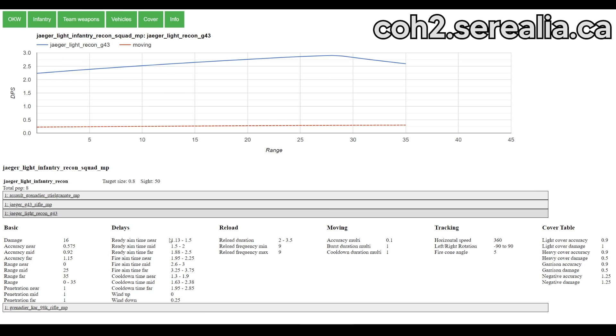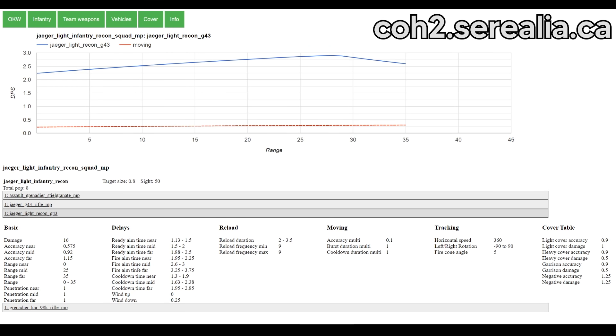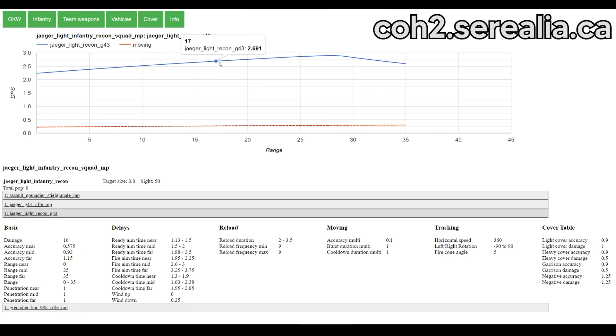As we saw earlier, the rate of fire on the G43 Sniper is quite low — comparing these numbers you can see massive increases in firing time — and that does lead to the DPS on the G43 Sniper being very, very low, especially up close compared to most other G43s.